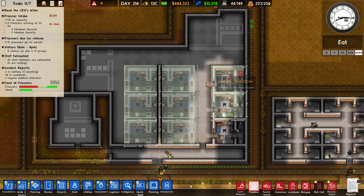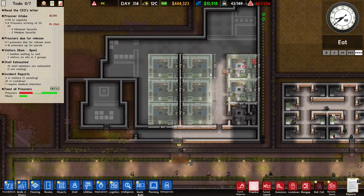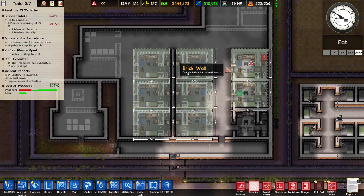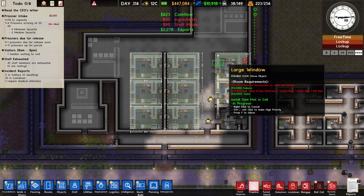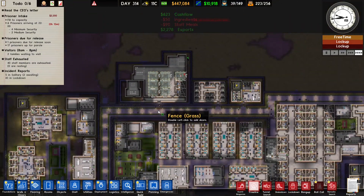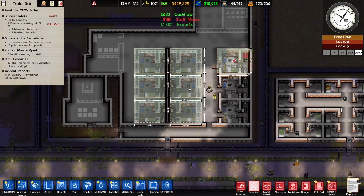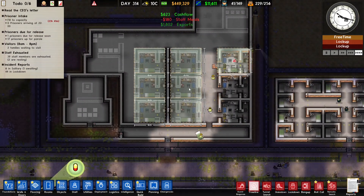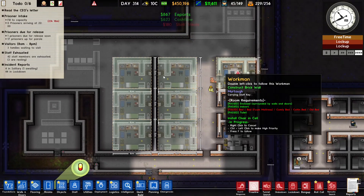I've got nine cells and that's more than enough. I don't think we'll even fill them all up — six might have been enough, because you usually get one death row prisoner at a time and you don't even get a death row prisoner every day. So yeah, nine cells is more than enough.